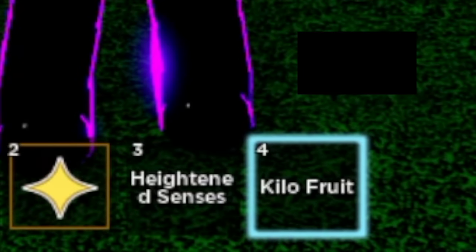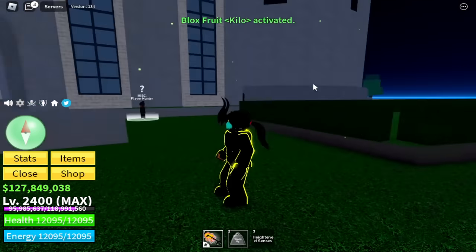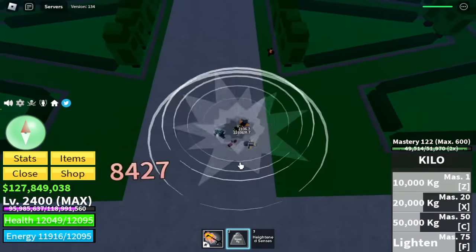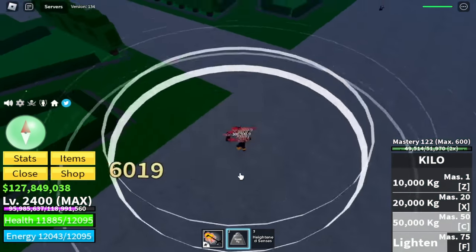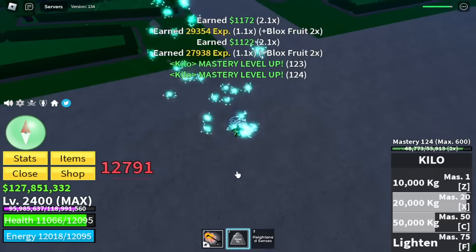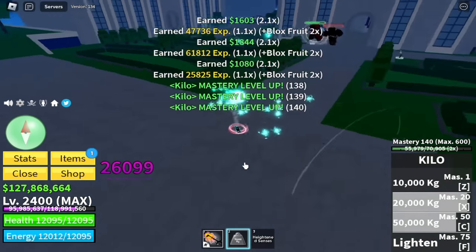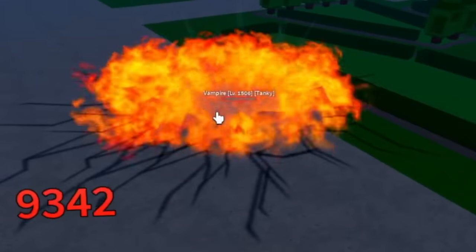NO! Kilo Fruit. Let's make this fast guys — let's eat this fruit. For the Kilo Fruit it has 4 skills: first is the Light Hand, the Flight skill, next up the 50,000 kg skill, 20,000 kg and 10,000 kg. Basically this fruit will just make you weigh more or less to damage your enemies. It is kinda weak, so we're gonna use our Death Step. I really don't like the Kilo Fruit.